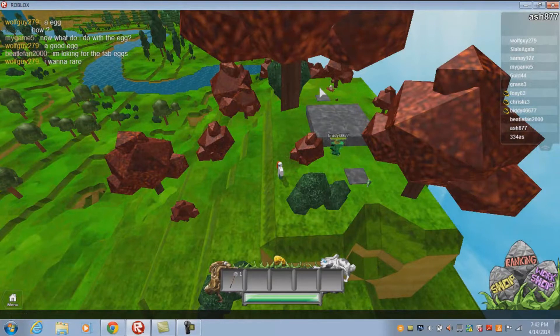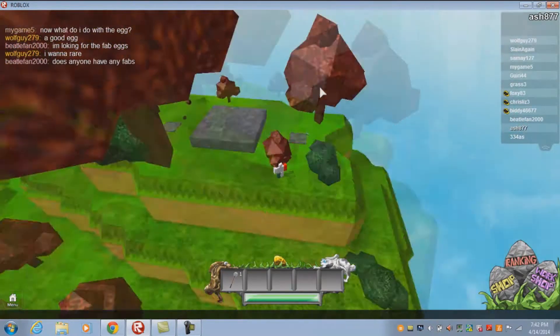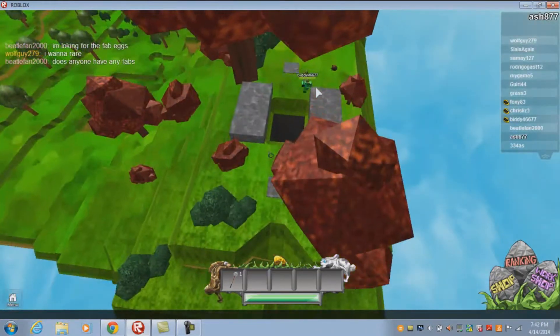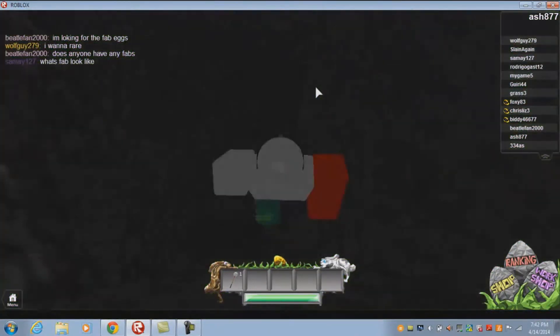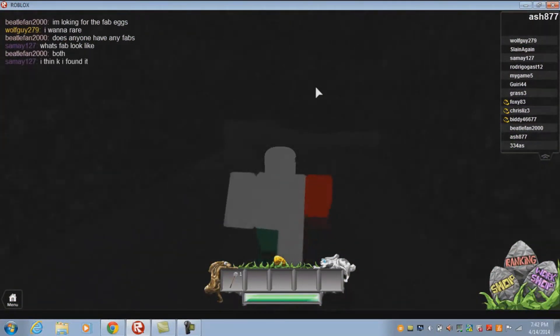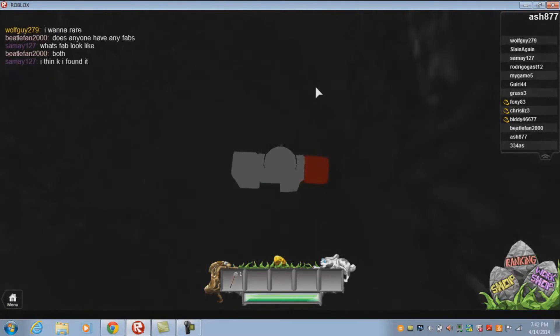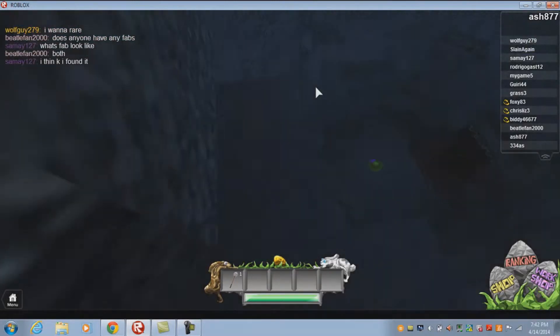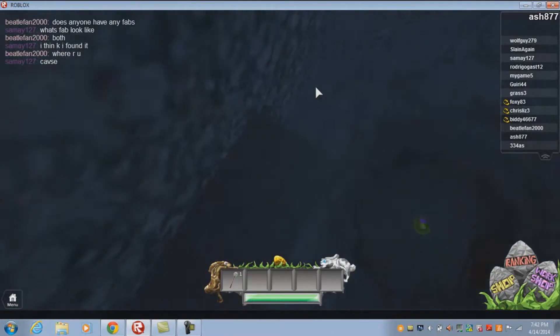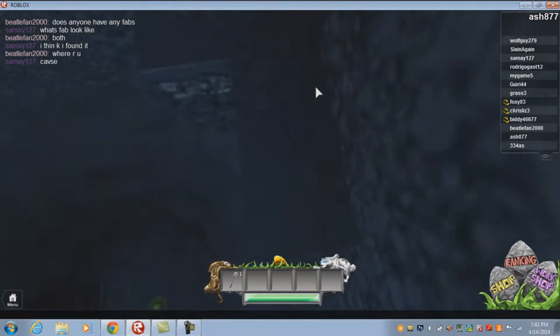Now once you have someone else with you to get the Friendship Egg, both of you will have to step on the platform. The doors will open, and once you fall down, go to this edge and you will find the cave where the egg will be. Once you're in the cave, try to explore it.